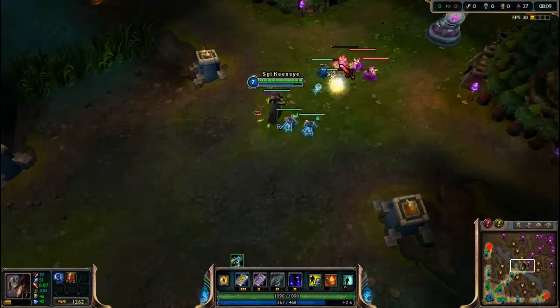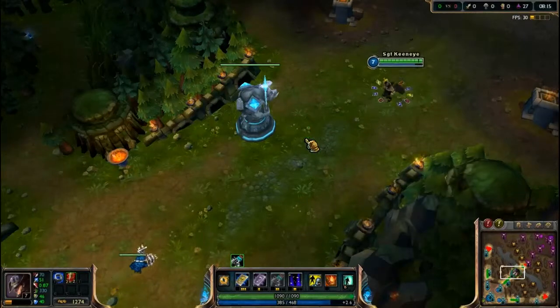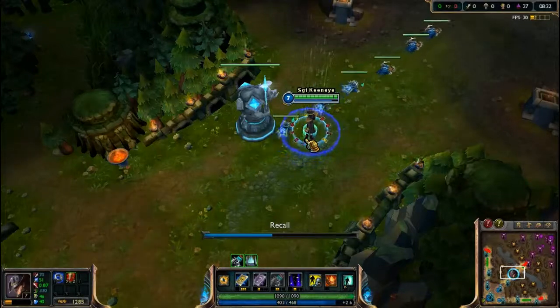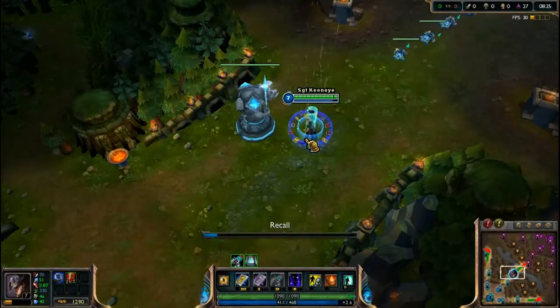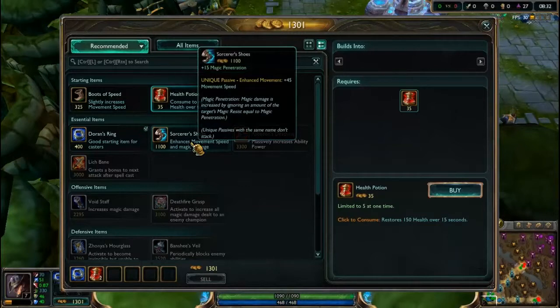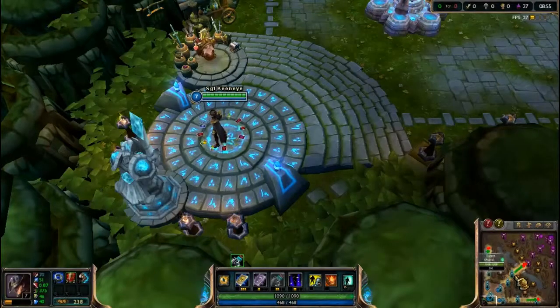When you have enough gold and want to go back to base, instead of running back, get to a safe spot, press B, and it will perform a recall. When the recall finishes, it brings you back to base. You come back, double click the shop again, and you can buy items — for example, Sorcerer's Shoes, which increase magic penetration, allowing you to essentially remove 15 magic resistance from anything you're attacking. It also increases your movement speed by 45 units, so you move much faster.